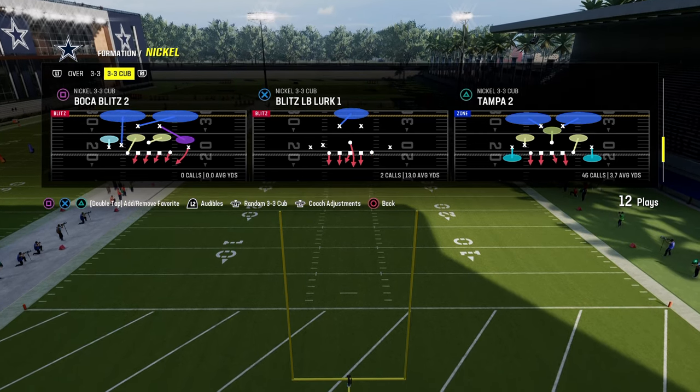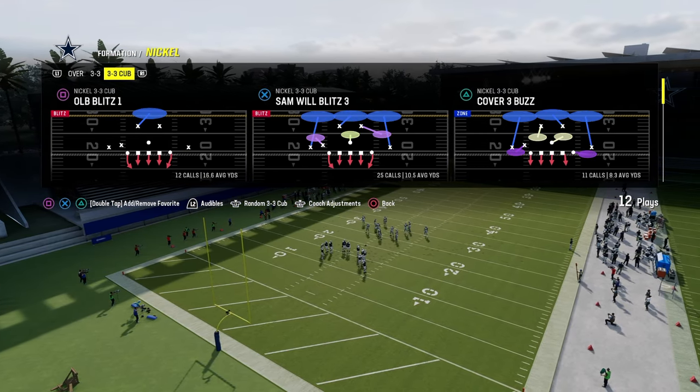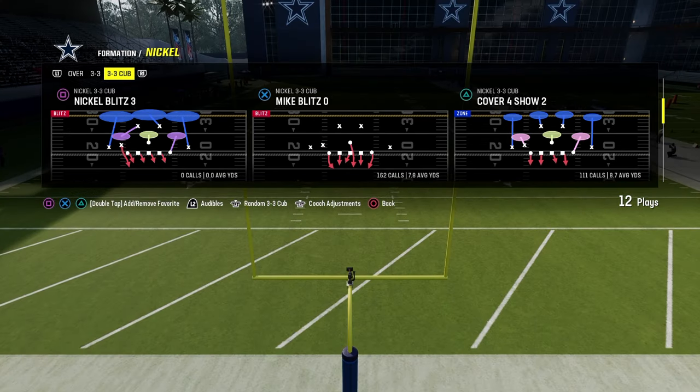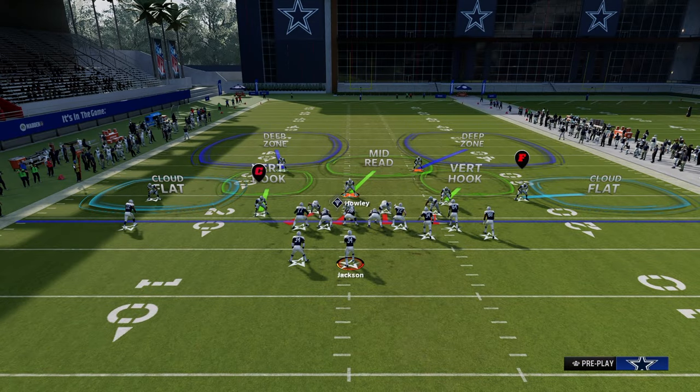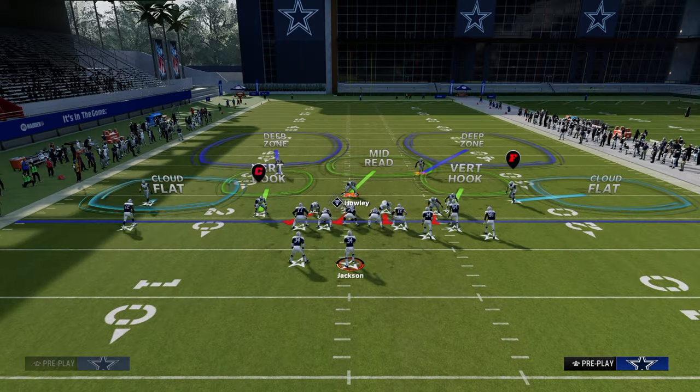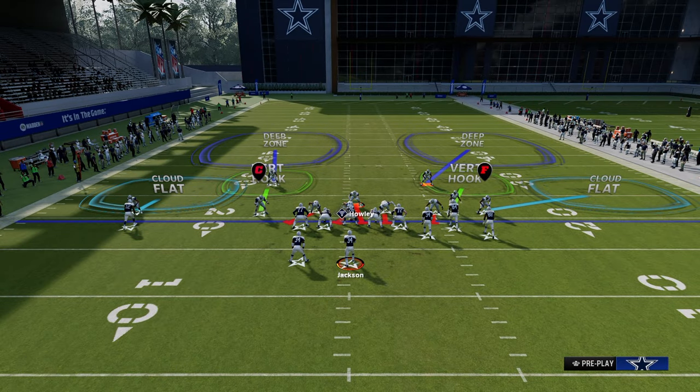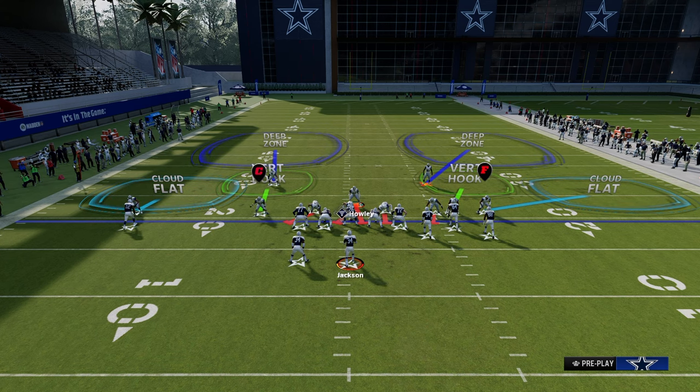There are a couple different variations of this defense you can run, but in general, I've been running this out of either cover two or the cover three play within the defense. We're going to come out here in Tampa 2. And we dropped a full 3-3 Cub defensive scheme on our Patreon page — if you want access to the full thing showing how to use it to stop the best formations in the game, that's on our Patreon for $10. This is just a walkthrough of how the defense works and functions.